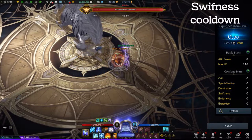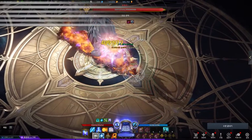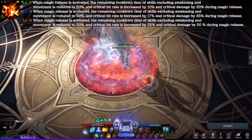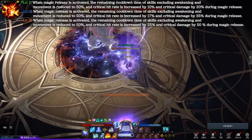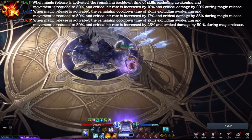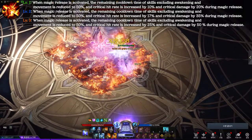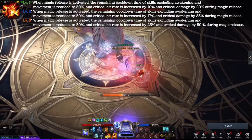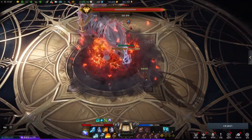Now let's look at class engravings and what kind of skills they use. First, Ignite. Ignite gives 50% reduced cooldown, extra crit chance, and extra crit damage while your identity is active. As cast speed becomes amazingly fast when you activate your identity, Ignite makes your skills a lot stronger. Ignite Sorceress usually chooses specialization stats to maximize the damage — matching the damage in one moment, that's Ignite Sorceress.